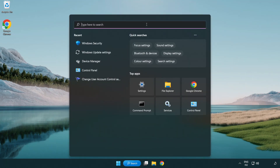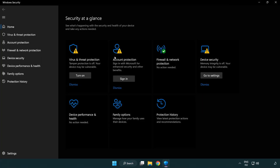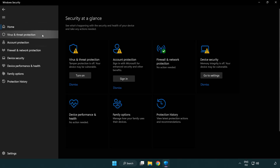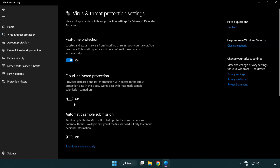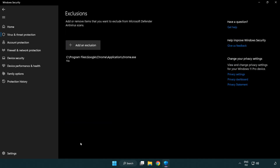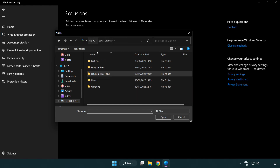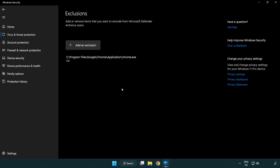Restart your PC. If that didn't work, click the search bar and type Security. Open Windows Security and click Virus and Threat Protection. Scroll down and click Manage Settings. Scroll down and click Add or Remove Exclusions. Add an exclusion — try File and Folder. Find your not-working application, select it and click Open.